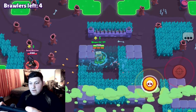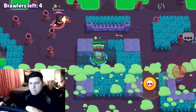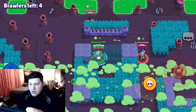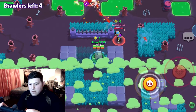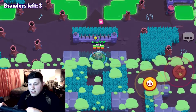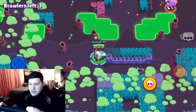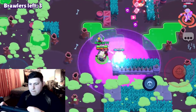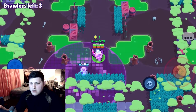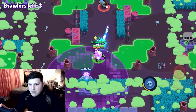Oh, there's a Colt — does he know? No, he don't know. He expects us to be over there. Hmm, does he know the Tara is there though? Oh, he just found out. Okay, she can't come down here now — if she does we're gonna pop our ult. Three brawlers left, we're gonna get at least second. Let them take care of each other. Tara — oh, they're scared.